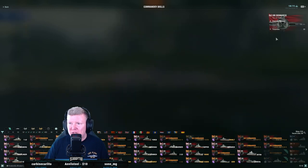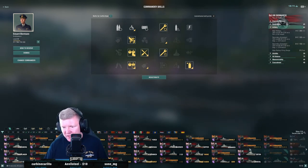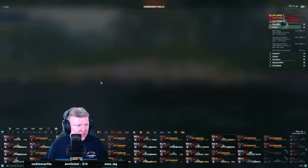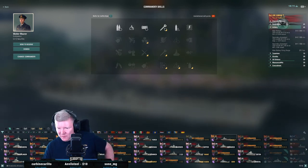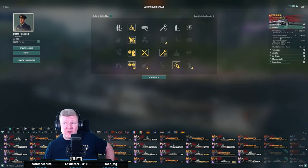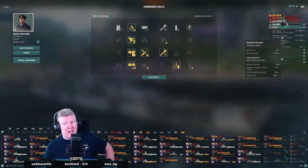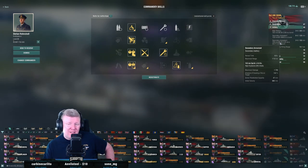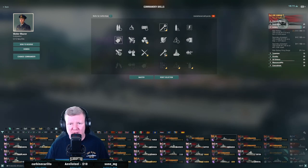Bismarck has eight of the 105s and 12 of the 150s — 16 and 16 and 12, that feels good and should be fairly comparable. Then you get to Anhalt and Anhalt is 12 and 8. I don't think you want to build this ship for secondaries. Odin is 12 and 6 — even worse — though she gets the 128s that helps a lot, and the 150s in turrets as opposed to casemates. I don't think secondaries are the way to go. I think you've got to go survivability, main battery build on this ship.